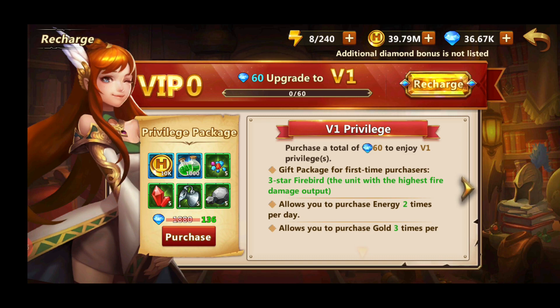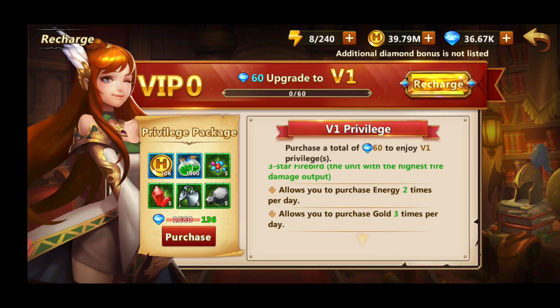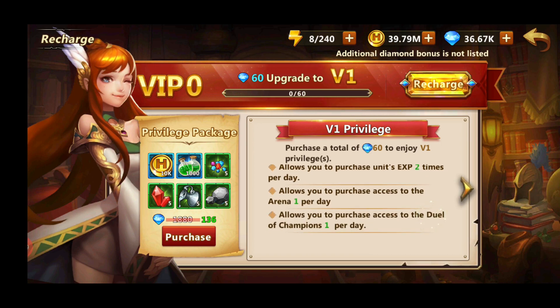The first VIP level requires you to buy 60 diamonds, which is worth 1 pound, and it unlocks you with a 3-star Firebird unit, as well as giving you 2 energy purchases per day and an additional 1 duel of champions.